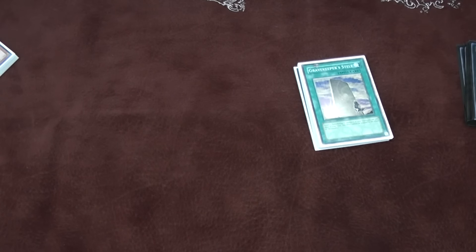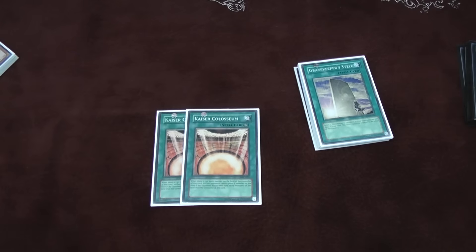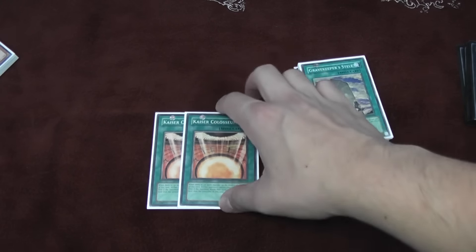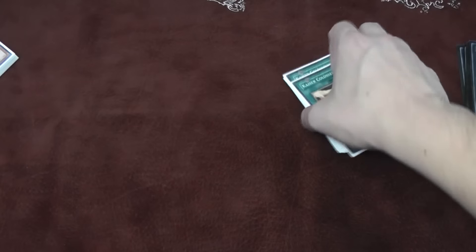And then the new addition, thanks to Nick, is two Kaiser Coliseums. You want your opponent to play at your pace — you want to tempo the game to where they have to really play at your pace. Gravekeepers are a pretty slow deck, so Kaiser Coliseum lets you do that. It messes up a lot of plays — BAs can't go off, Monarchs can't storm. Through testing it's actually been pretty good. Having Kaiser with a guy and some backrows has been enough to help you draw your combo pieces so you can just go off. The last time I played Kaiser Coliseum was when I played Bujin, so it was cool to put the card back in the deck.